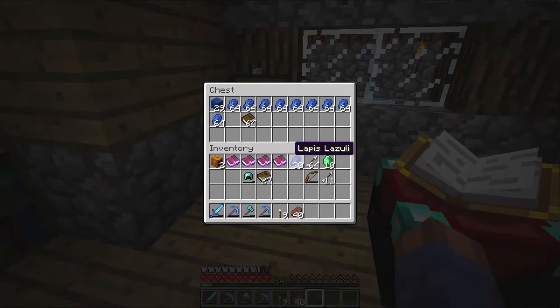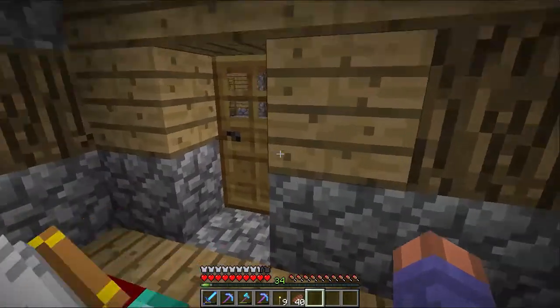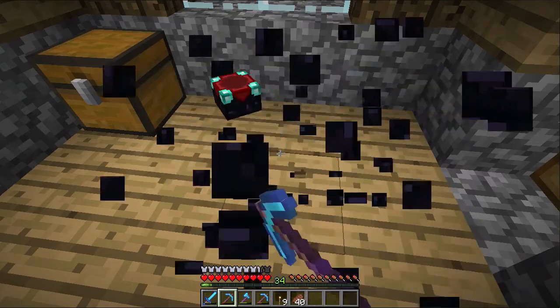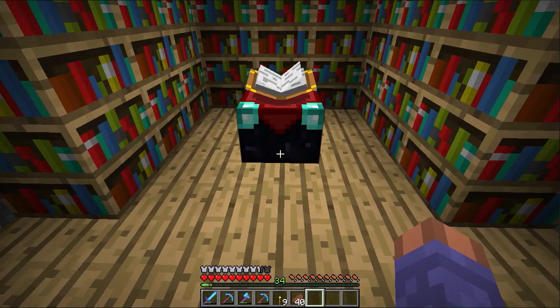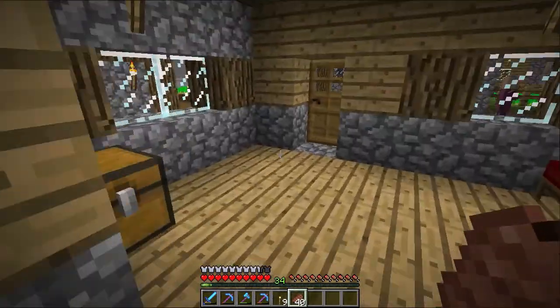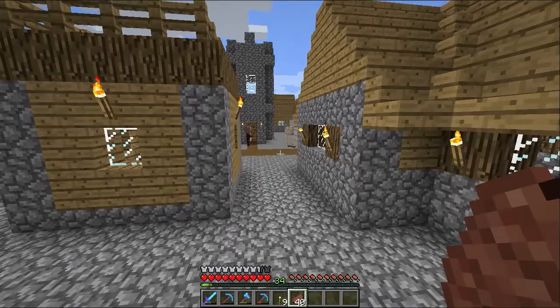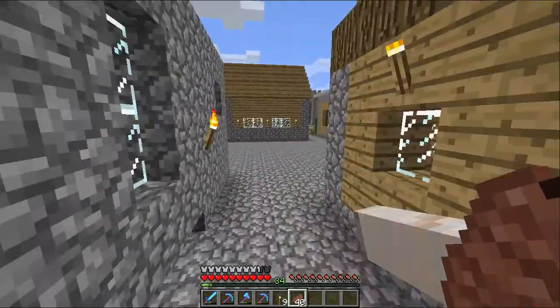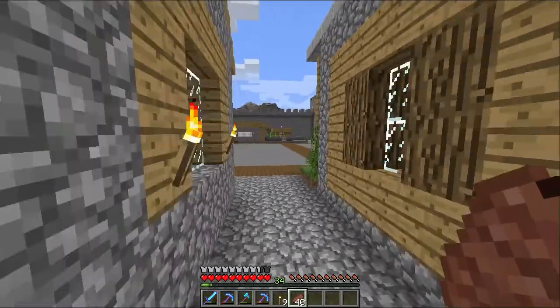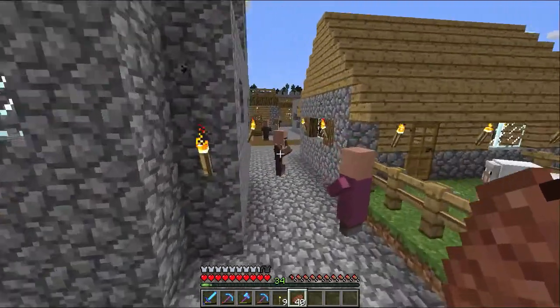Luckily I got back up to 30 levels between last episode and this one. Let's put the enchantment table back — this is nearly the last part of our armor together now and I'm pretty happy about that. We've got unbreaking and protection on everything nearly now. I do need to go and get unbreaking for the helmet — I think that's 23 emeralds if I remember correctly.